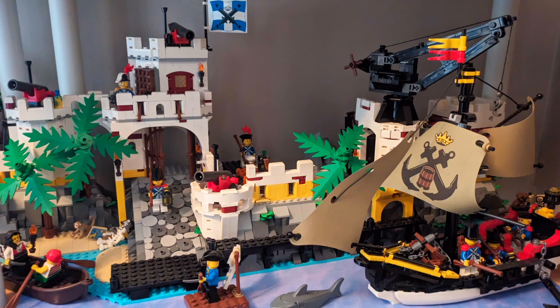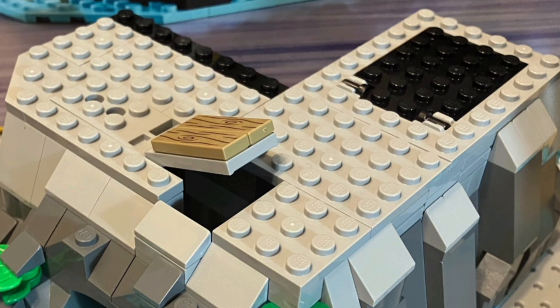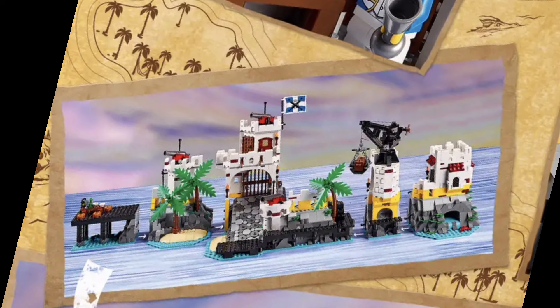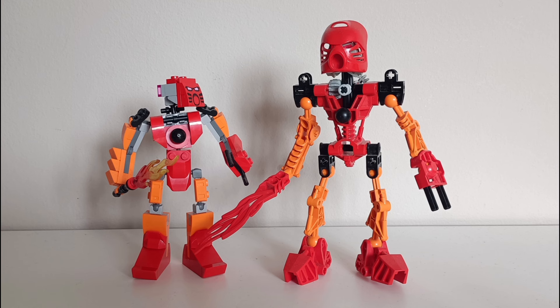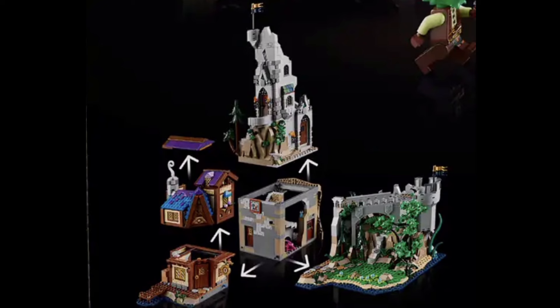For me, Eldorado is still a set which strikes that balance effectively. It has the cannons, it has the boats, it has the trapdoor, it has sizeable expanses of studs to place minifigures on, but it also has the gorgeous cobbled slope, modular construction and vintage elegance befitting a classic. D&D, meanwhile, doesn't have the luxury of standing on the shoulders of an iconic theme, and if the compromise LEGO needed to make to affordably achieve the kind of organic adventuring and playability of the set was making the construction simpler, I've quickly come to accept that.